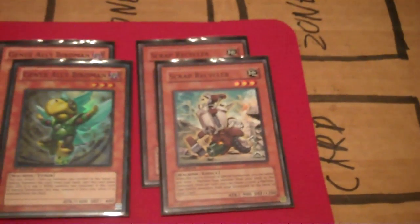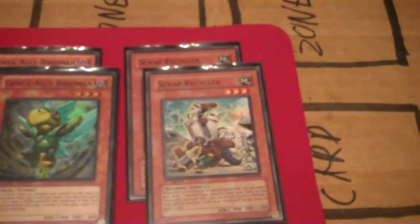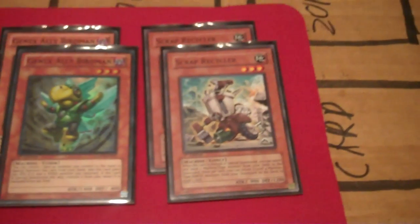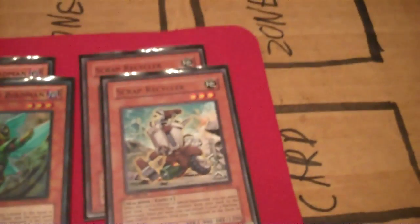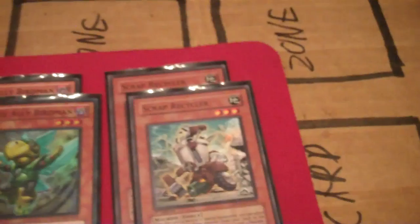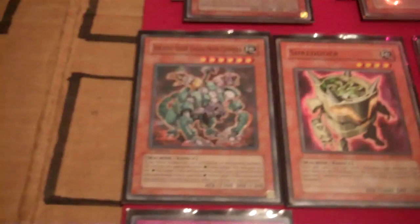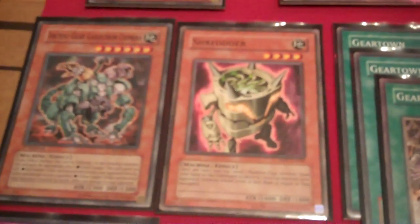Scrap Recycler, just for recycling. Two functions out of this guy. He'll mill Fortress to the graveyard so he can toss eight stars worth of Machines to get Fortress out. And it also takes two level four Earth-types and puts them back in the deck. And one Chimera, just kind of a Geartown thing, and one Tech Shredder.